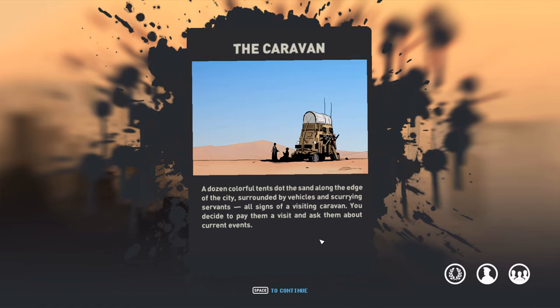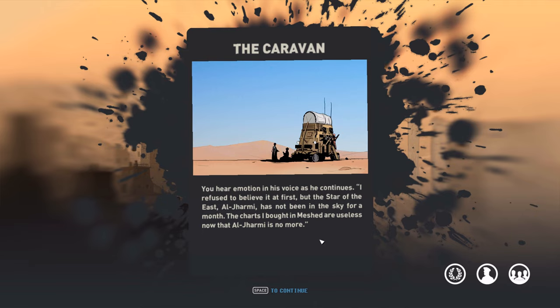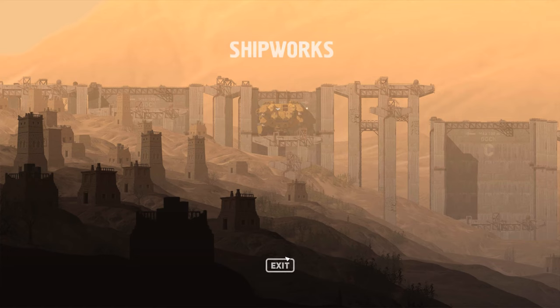A dozen colorful tents dot the sand along the edge of the city, surrounded by vehicles and scurrying servants — all signs of a visiting caravan. You decide to pay them a visit and ask about current events. A caravan leader invites you into his tent: 'Grand Noyon, the stars that guide us are disappearing! The star of the east, Al-Jarmi, has not been in the sky for a month. The charts I bought in Meshed are useless now — these are the end times!' Let's ask him about the hidden cities — there's a hidden city to the northwest of here. That's excellent because we are going northwest.